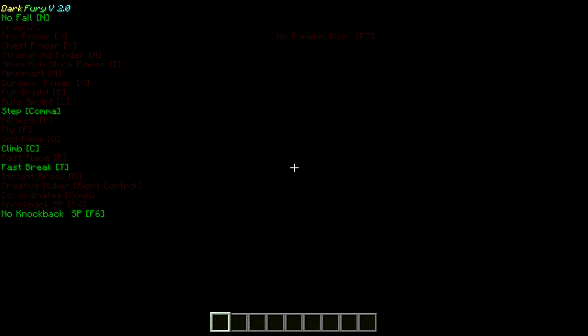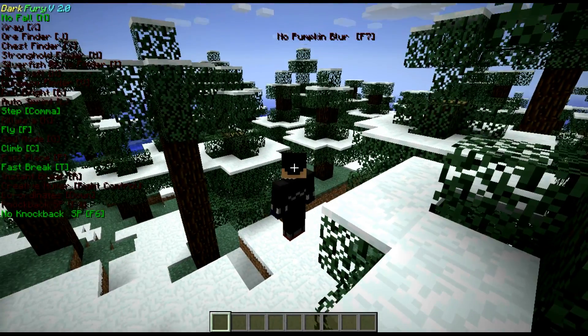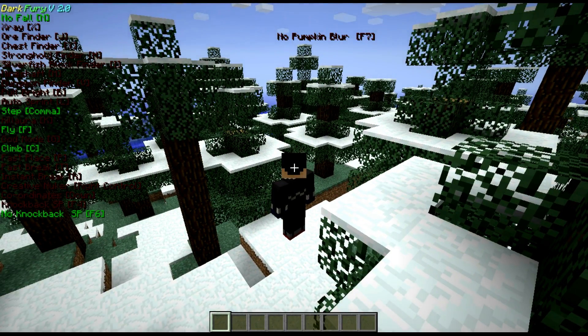I put fly on, which flies me out of the hole. I put climb on too, but I'm mainly flying around. And now I put nuker on.